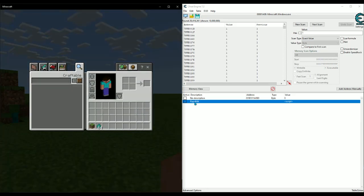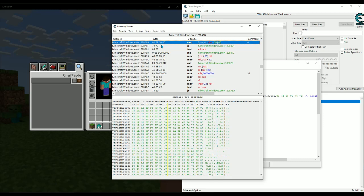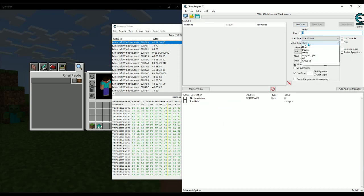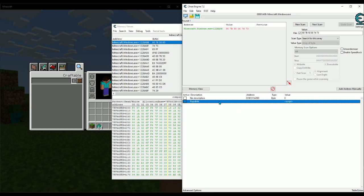Since it's an AOB scan — an array of bytes injection — it doesn't use a raw address, so you don't need a pointer chain. It automatically scans for '80 7B 50 00 74 73', which is a unique signature. To verify, copy those bytes, do a new scan searching for that array of bytes, paste and scan — it finds only a single address. That confirms it's a unique signature for this version of Minecraft, and that is rapid hit.